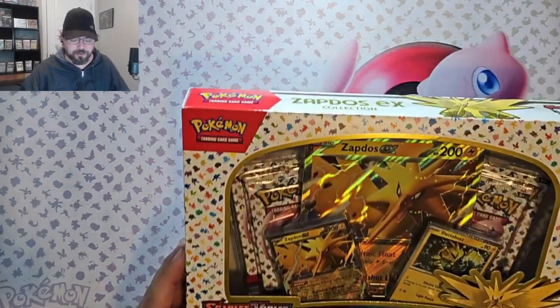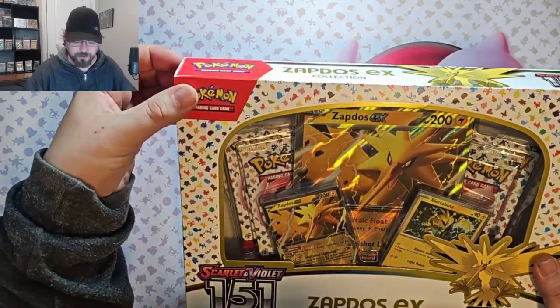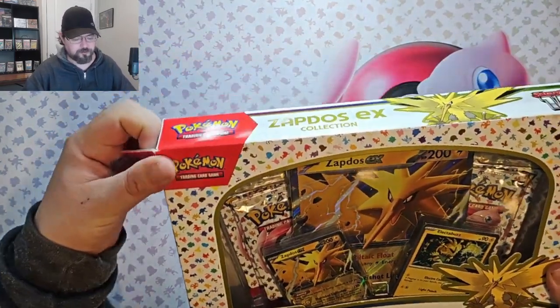Welcome back to The Journey. Today we've got the Zaptos EX collection. Pretty excited to be opening some 151 again so let's go ahead and get into it. This has an Electabuzz, Zaptos EX, and a giant card for Zaptos EX. So that's four packs of 151.